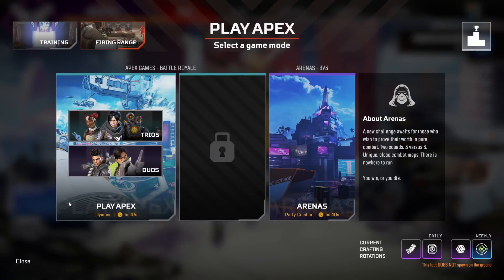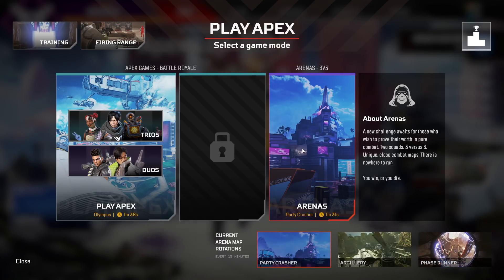Today I'm going to give you the first look at the new Arenas permanent game mode they're adding into the game. When selecting a game, on the left we have BR, and on the right we have Arenas. If you hover over Arenas, you can see the three available maps in rotation right now: Party Crasher, Artillery, and Phase Runner.